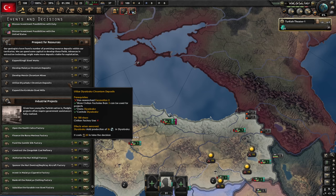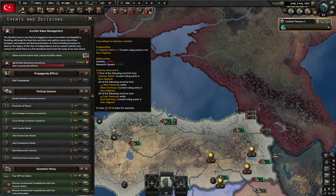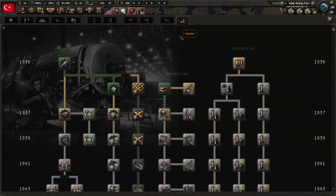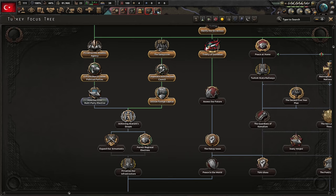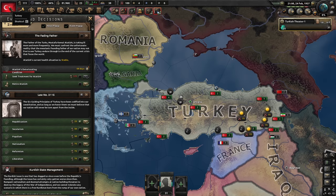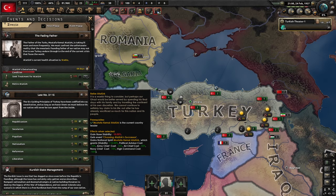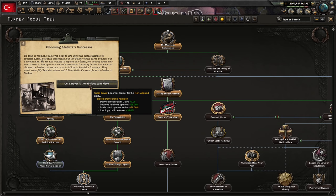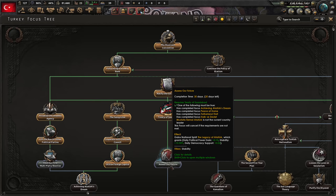We don't want to discuss investment possibilities — it's a waste of political power unless you have like 2000. Treaty of Sadabad ultimately leads to Iran, Iraq and Afghanistan becoming our puppets. Iraq signs, Afghanistan signs, Iran signs, and we get 75 political power. In order to assess our future, Atatürk can no longer lead us — I forgot about this requirement. We want to do the election after we assess our future. So what we need to do is retire Atatürk. We can do that in 10 days because 10 days of focus progress can be stored, and we don't want to retire him until we have to.